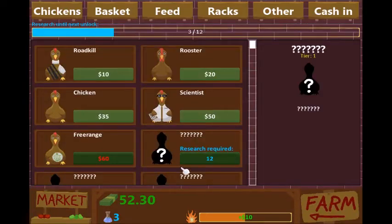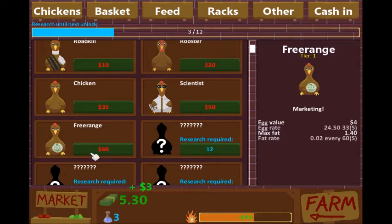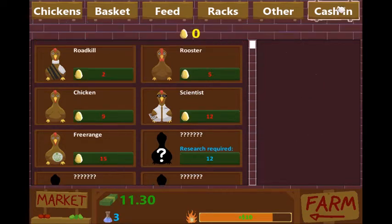50 bucks — shop, scientist! Now we can get a free range for 60 bucks. His egg value is four. We could probably just sell the other chicken — can we sell a chicken?